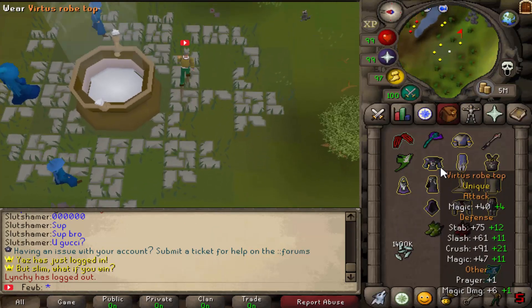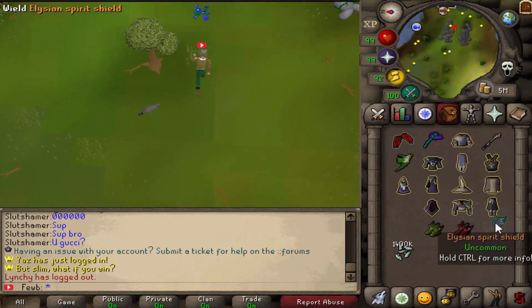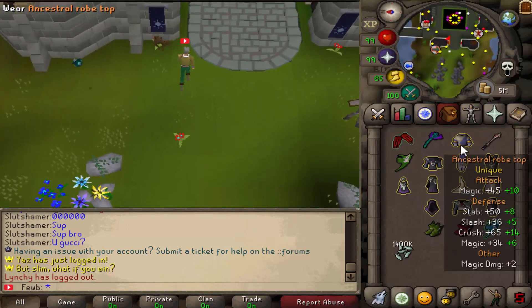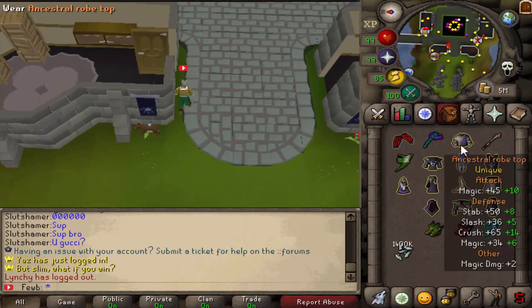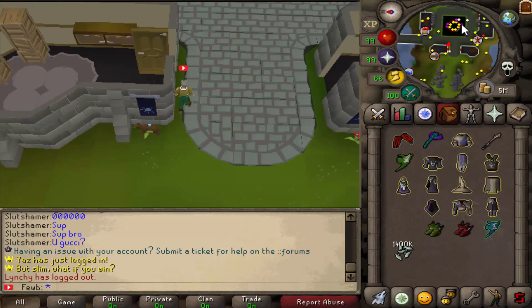These are like the uniques — this is like the best one you can get. On my Elysian, unfortunately I ended up getting the Uncommon. But all of these other items are uniques. Just look at the bonuses — plus 10 magic, plus 5 magic. It's really, really good. So we're actually going to be testing out some of these items. Let's go put on this Ancestral — we might go and get some max hits.